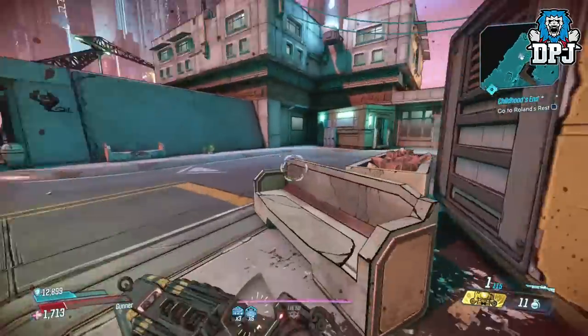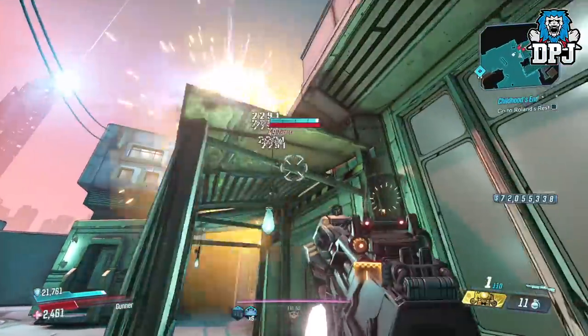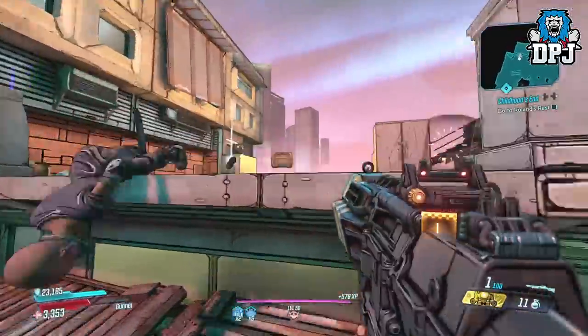For this to work you need a certain few items, which I will explain how each works towards this build. This build basically allows the Flakker to go full auto — no reloading, spamming all over the place. Ridiculous.